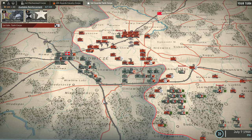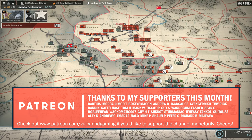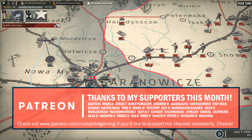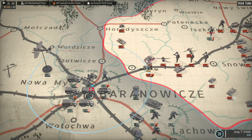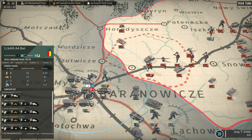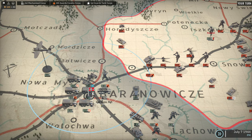Hello guys and welcome to episode 6 of my Balonavici campaign in Steel Division 2. Today we are going to be trying to press on to Balonavici. What I'm going to do is overextend my tanks on purpose so they get attacked, and then we'll try and reinforce them. If they get attacked by the 64th AA battalion we might be in trouble, but anyone else and we should be okay.